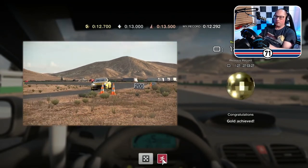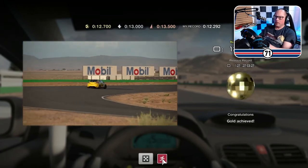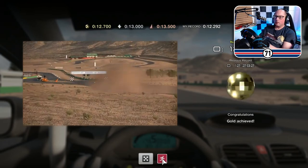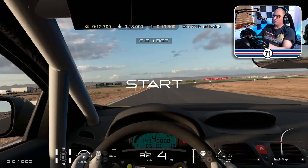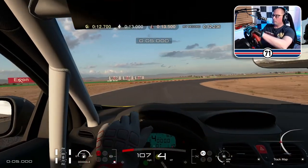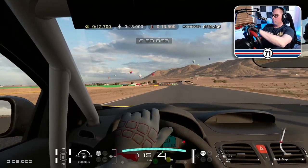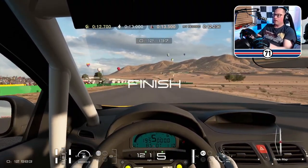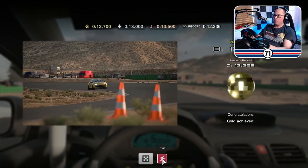Let's go around the bend, see how wide this went. Tuck out the cone. Let's see if we can do a clean one. 12.137. I will take that — that was a clean lap, much better than the last one.